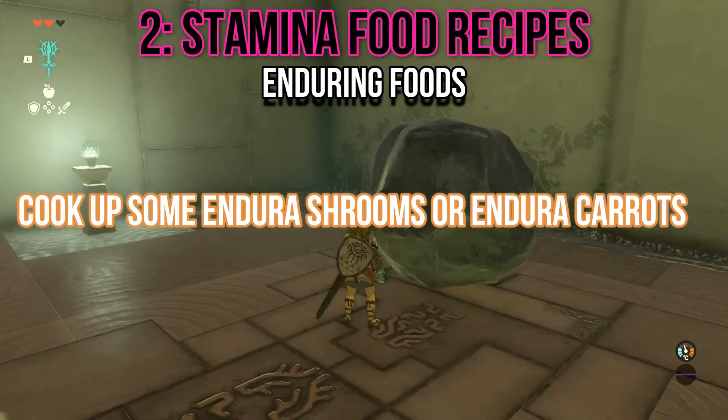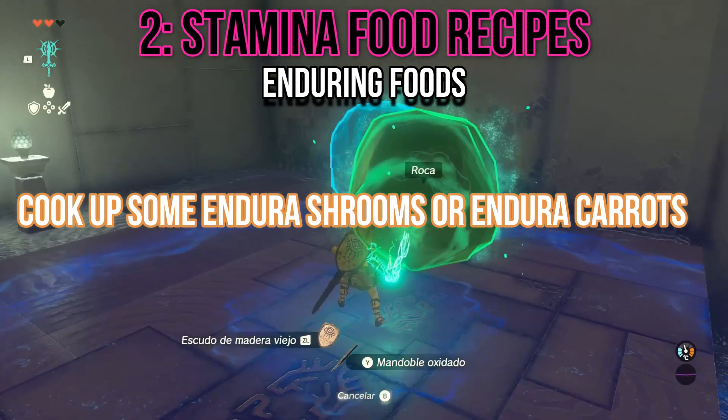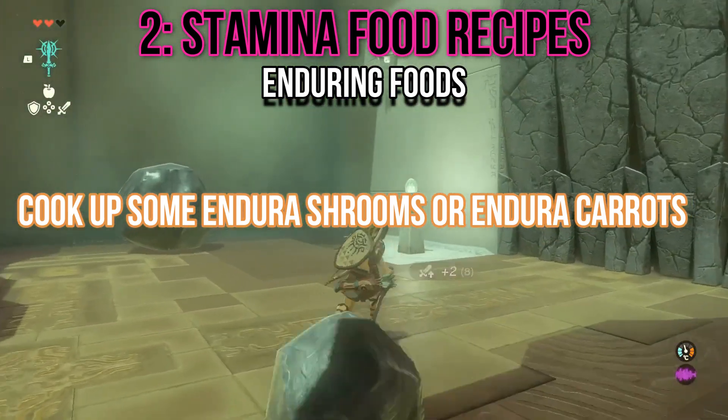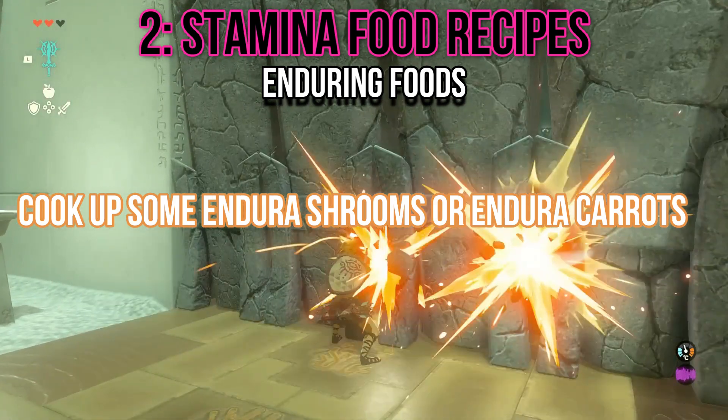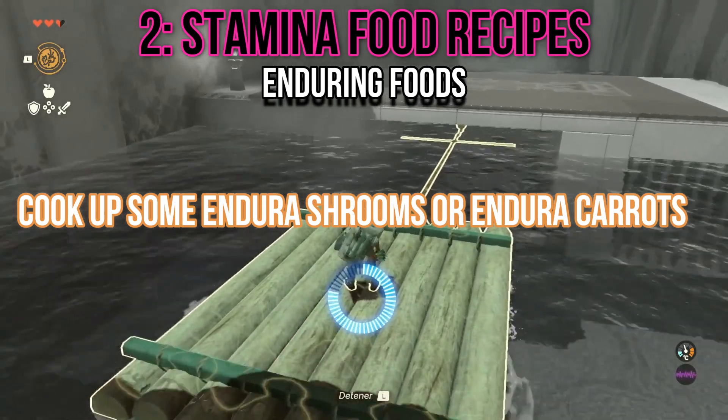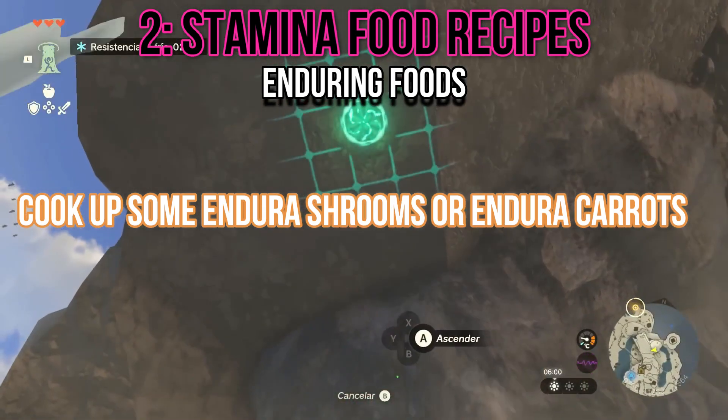For enduring foods, cook Endura Shrooms, which can be found in North Tabantha Sky Archipelago and North Necluda Sky Archipelago, or Endura Carrots, which can be found in East Necluda and Hyrule Ridge. Endura Carrots can also be obtained from Satori trees, particularly on the tree atop Satori Mountain in Hyrule Ridge.